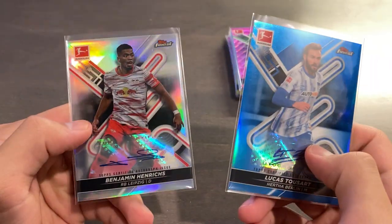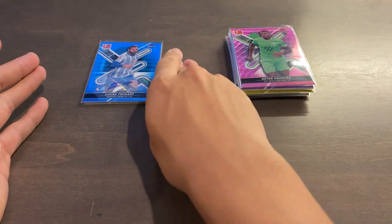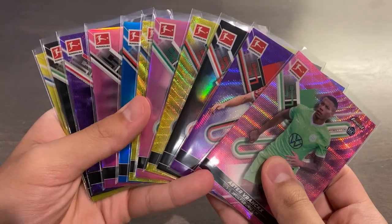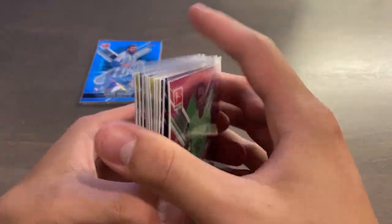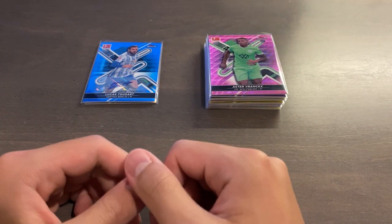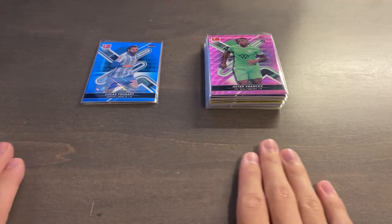Our two autos: we got one base refractor auto of Benjamin Heinrichs and one blue auto of Lucas Toussart — color match for that Hertha Berlin kit — numbered 37 of 65. Honestly, I'll take it. Even though I paid the pre-order price, this is actually not the worst. Given how many parallels you get, there's a pretty good shot at getting a solid name. There is a 100 card base autograph checklist excluding inserts, so you can get a lot of dud autos, but generally you will get a colored auto. If you're looking for numbered cards or to complete a set, this product is for you.